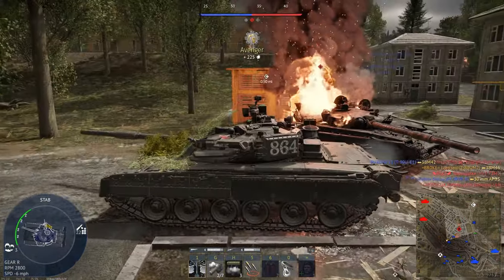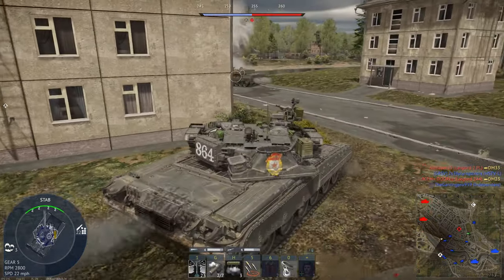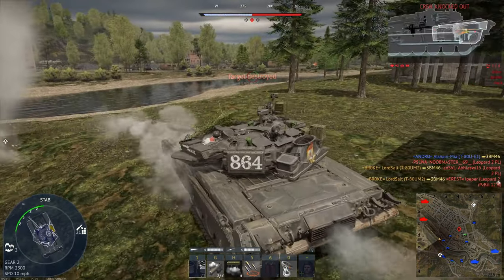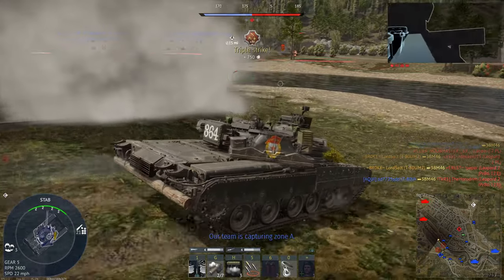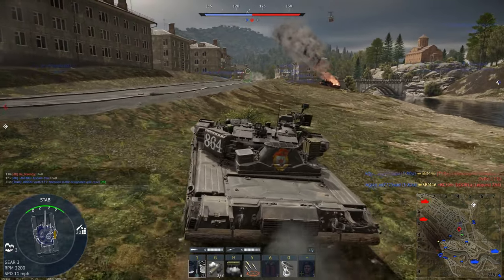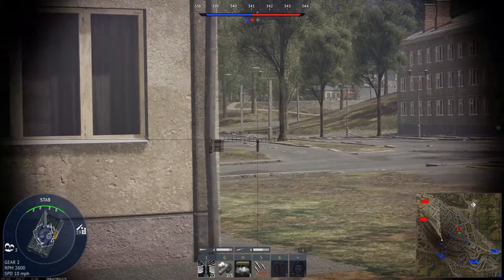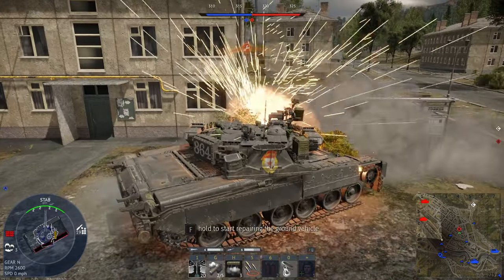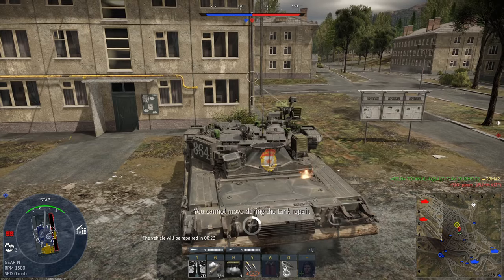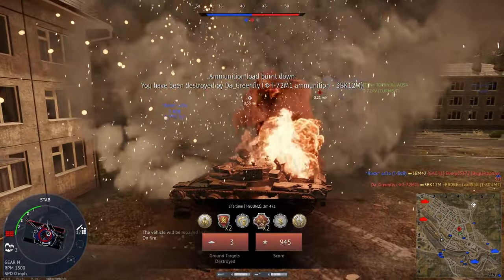We have alerted the entire enemy horde to our position, but hopefully we can get around them. It's going incredibly well right now. I'm going to pop some smoke because the spawn is behind us. Thanks for the save — the active protection system came in clutch, but we are dead, which means we can move on to the Black Shark.